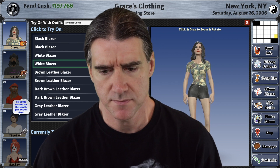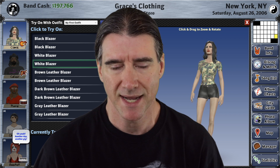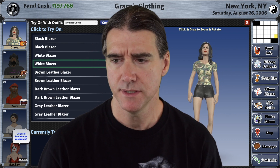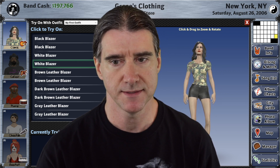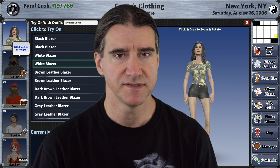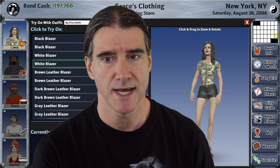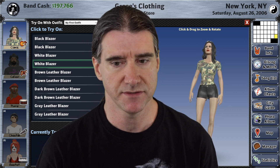I was playing with the game and realized that when you're in a clothing store buying clothing, everything that you try on and buy appears on your character on the right while you're trying it on, but then after you leave the store it's all taken off. You still own it but it's not permanently put on your character because it didn't know which outfit to permanently add it to.